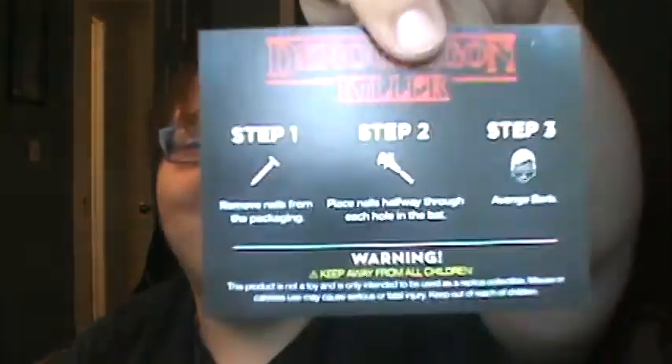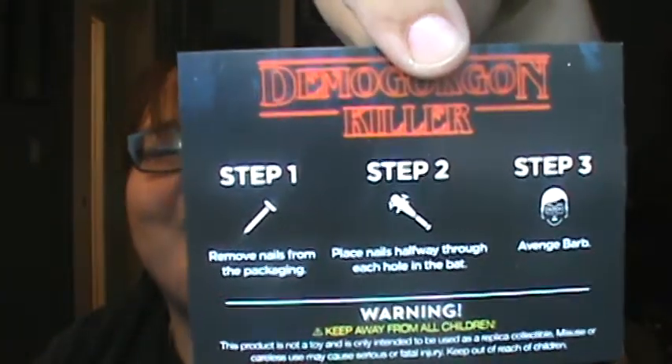Continuing on, we got instructions for the Demogorgon Killer. Step one: remove nails from package. Step two: place nails halfway through each hole in the bat. And step three: Avenge Barb. So that's really cool. And finally in here we got our art print. This looks to be a Doctor Strange art print. I got number 181 out of 1,999 - it's a really cool art print, I really like that.